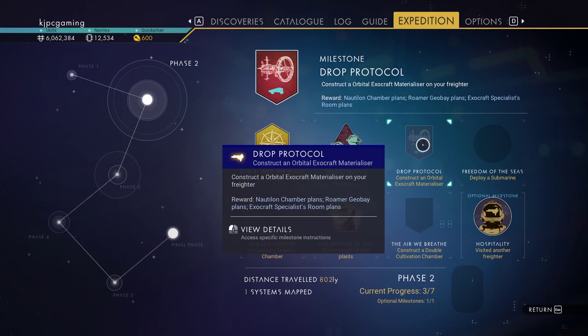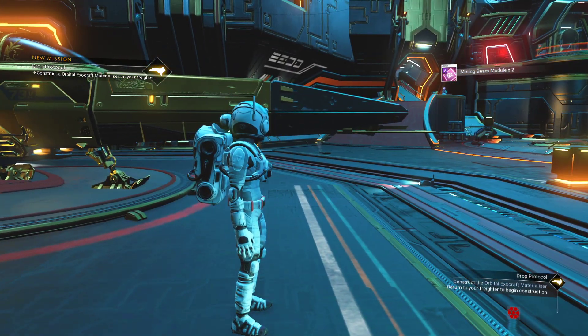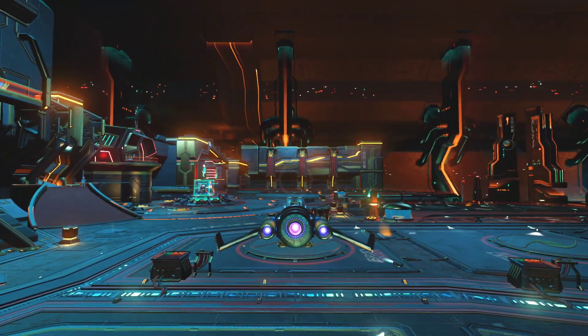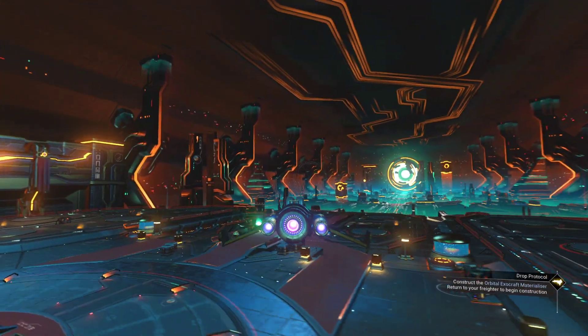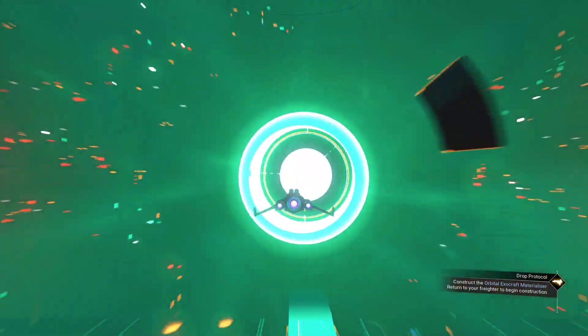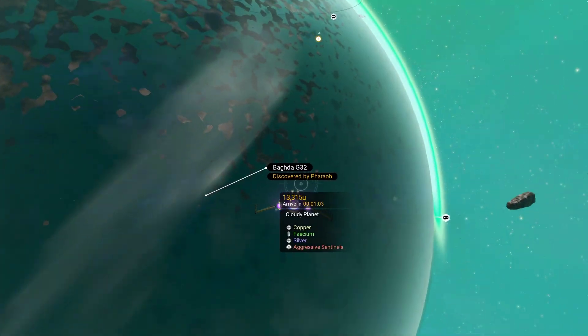Today we're going to start by constructing the orbital exocraft materializer. This is where we ducked into the anomaly right at the end yesterday to avoid fighting the sentinels, which — given how badly the fight with the pirates went — was a good call.